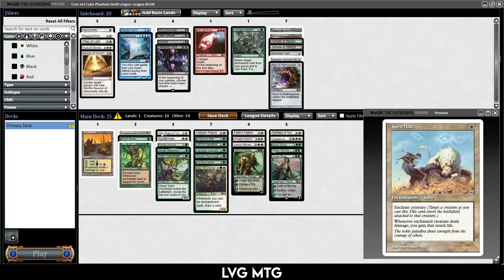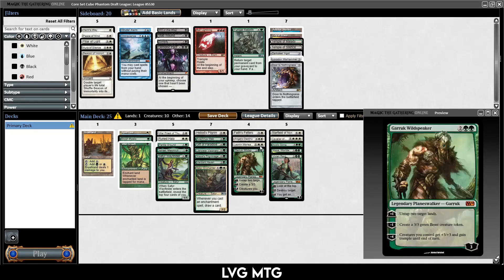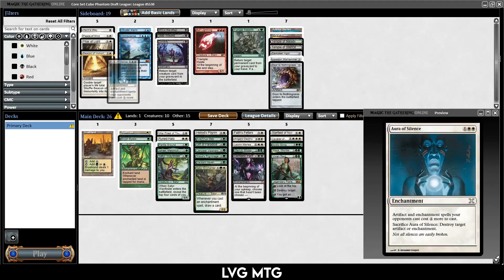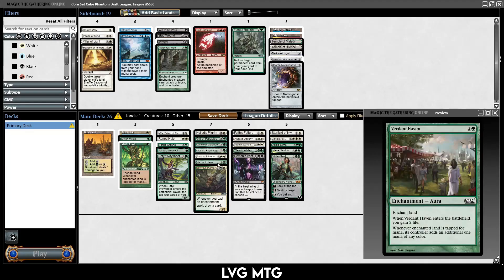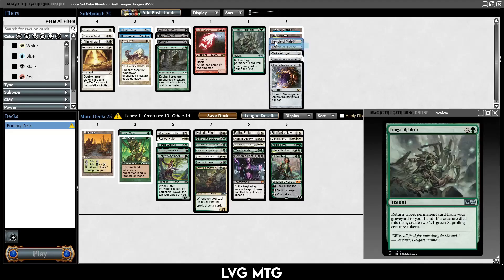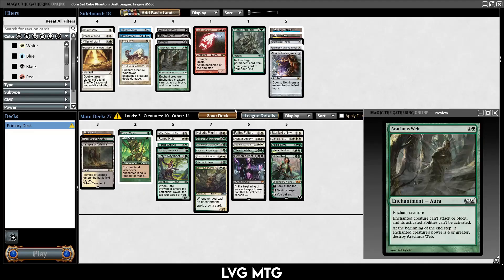I thought our deck was pretty good but maybe it's not all that great. If we play Demonic Pact we really need to run Aura of Silence, and then we can cut Arachnus Web. We also have Acidic Slime to get rid of it, so we have quite a few ways. The thing is getting it into play, but we have good mana fixing. Yeah, I've convinced myself — maybe it's not the best way to play this, but it seems fun.